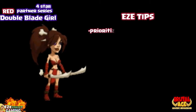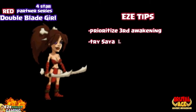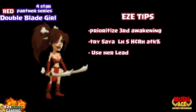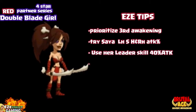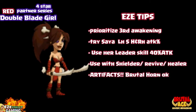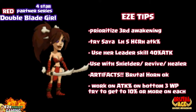Let's spend the last few minutes going over some easy tips. First, prioritize her in the third awakening function — that's going to be her biggest benefit in the game. If you're going to use her in combat, try the Sia war pattern. Make sure you have left hand speed, right hand and helmet attack percentage. Use her leader skill — she's got a good leader skill, 40% attack for red partners. Don't worry about her health as far as war patterns; use a shielder, reviver, or healer instead. Don't forget about the artifacts — if you're going to use her, use an artifact. A Brutal Horn is okay, try to get it to 2-star, level 15.